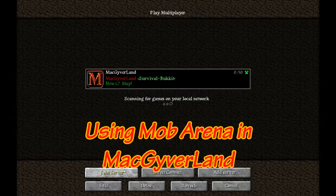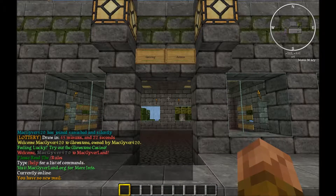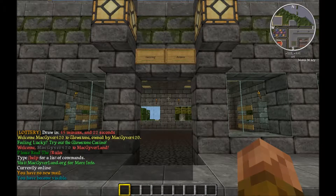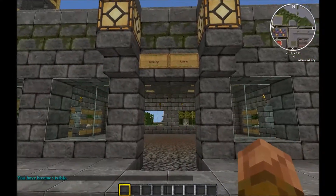Welcome to MacGyverland's Guide to Using Mob Arena. Mob Arena allows you to fight waves of monsters for rewards. You can join an arena at the Glowstone Arena Lobby or by command anywhere in the world.